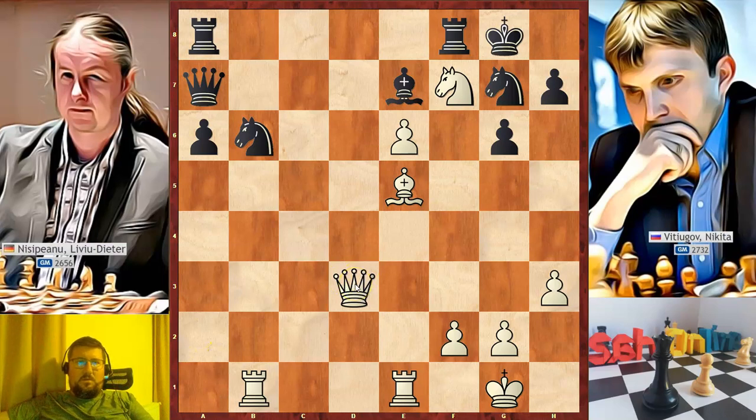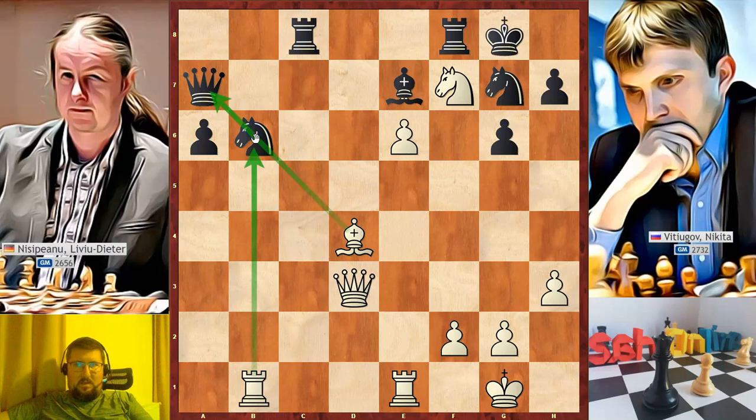We are on move 40, so white managed to reach the time control. Black continued with rook 8 to c8, and white plays a very good attacking move: bishop to d4, pinning the knight — this piece is attacked twice. Black tried to defend with bishop to c5, but this is a mistake.